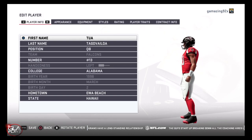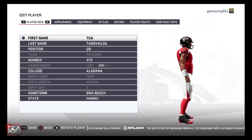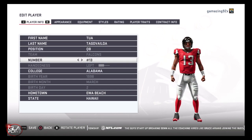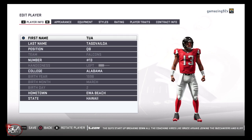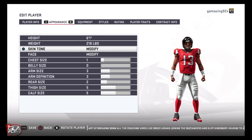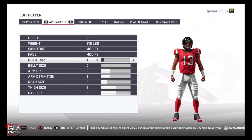Welcome back to the channel guys, just wanted to bring you another Madden 19 video. In this video I'm going to show you how to make quarterback Tua Tagovailoa for the Alabama Crimson Tide. Tua is pretty accurate, he's got a strong arm and he's got decent athletic ability too. He played really well in the regular season and then had tough games against Georgia and in the national championship against Clemson.